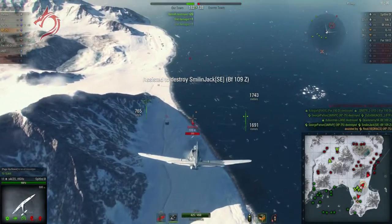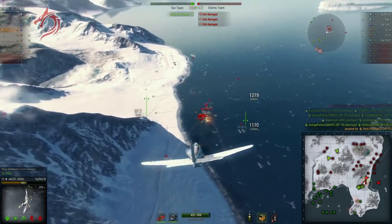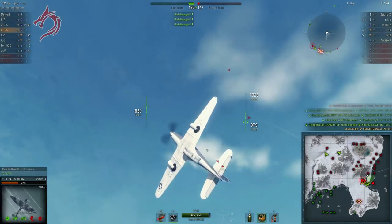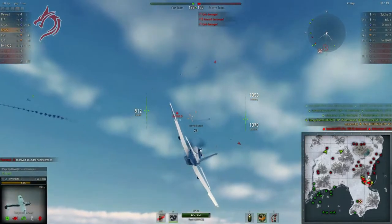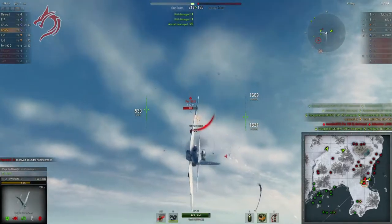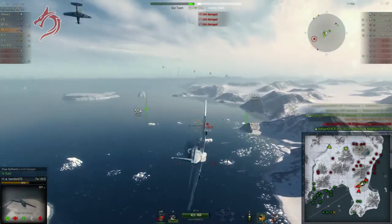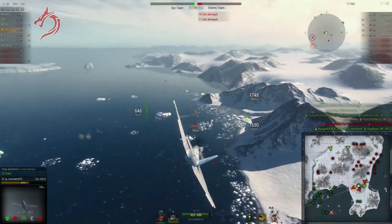Its optimum altitude range also extends clear down to the deck, which can be handy when you're trying to escape — you can dive down to a pretty low altitude, use your dive speed, and be in your optimum so you can evade fairly easily. As far as loadout, it is a premium aircraft, so there's not much you can do to change the modules except for adding bombs, which usually isn't a good idea. Bombs tend to be a distraction and put you in the wrong place at the wrong time, so I don't recommend them.